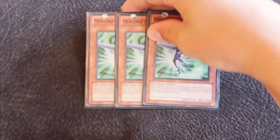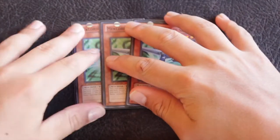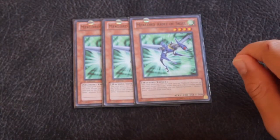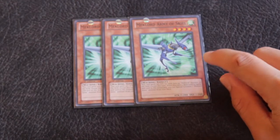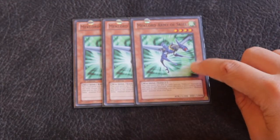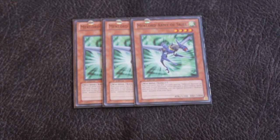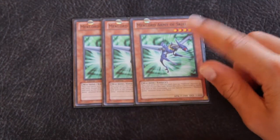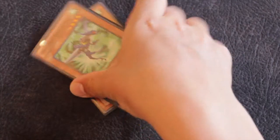The last MechLord army card, MechLord Army of Skeel, is way better than its emperor in my opinion. Basically it's a floater — whenever it's destroyed by battle and sent to the graveyard, you special summon another MechLord army from your deck, which is really nice. It helps you defend against powerful decks in the format right now like Monarchs. It also gains 200 attack for each face-up MechLord monster, so you can see why this deck does have some OTK potential.